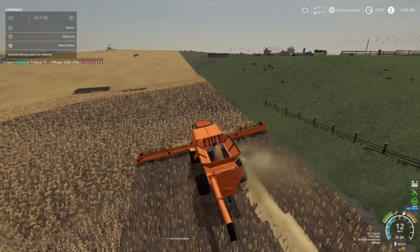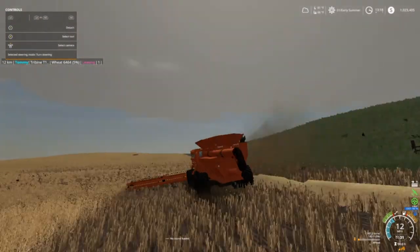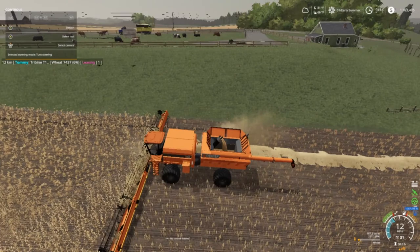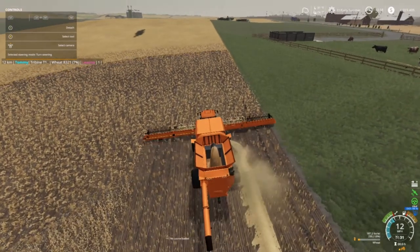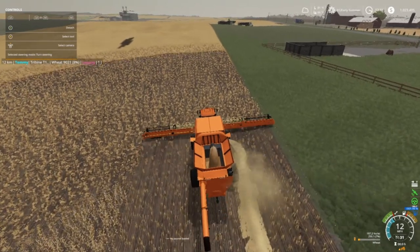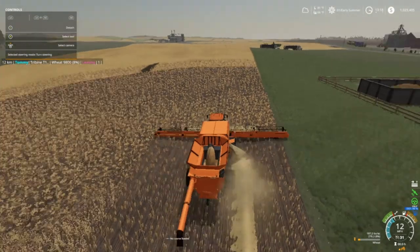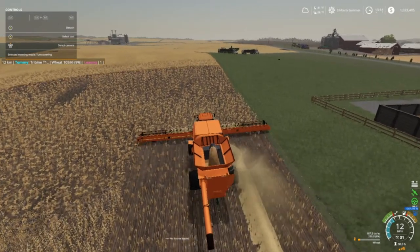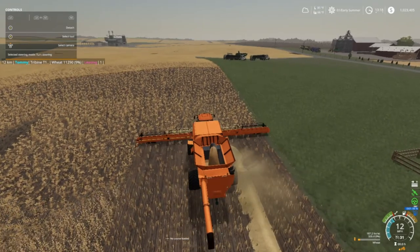They're supposed to hold 120,000 liters. I'm just going to take these up to our truck and make sure we can unload and everything. Now we're going to get the other combine and get that gentleman's field done for him. We got several contracts. I just don't want to go in that screen right now because I'll trigger an auto save and it takes like a good three minutes.